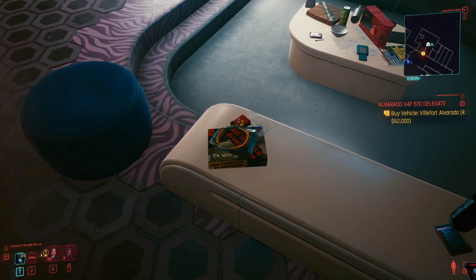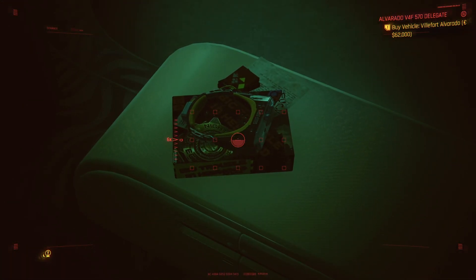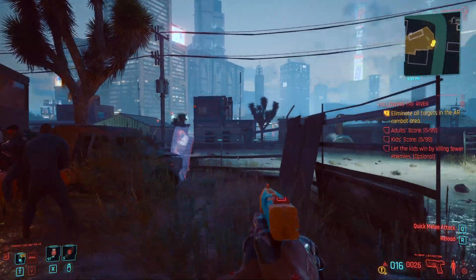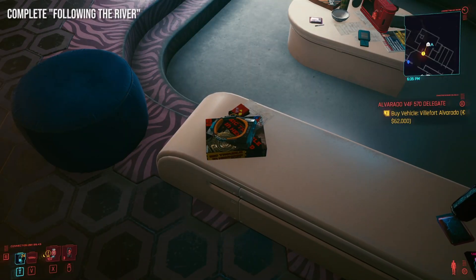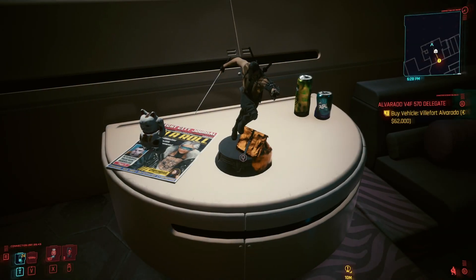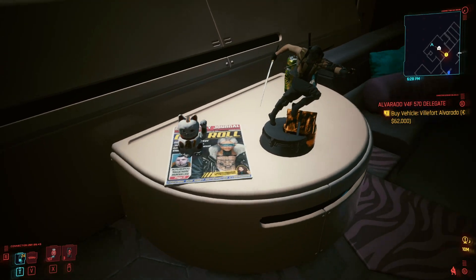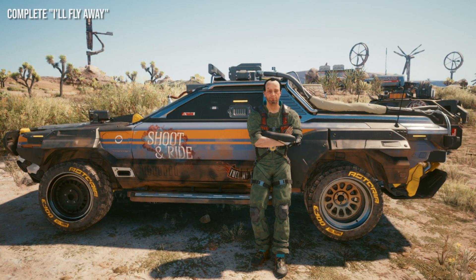Moving into the little living room, there's another item on the side — a virtual/augmented reality game called Big Trouble in Haywood, which you actually play with River and his niece and nephew during the quest Following the River. Once you complete this quest, you'll have it as an item in your apartment. You should receive it regardless of whether you let the kids win. For Mortal Kombat lovers, you can also obtain a Scorpion statue for the table closest to your apartment's window, received in the quest with Aldecaldo member Mitch called I'll Fly Away.